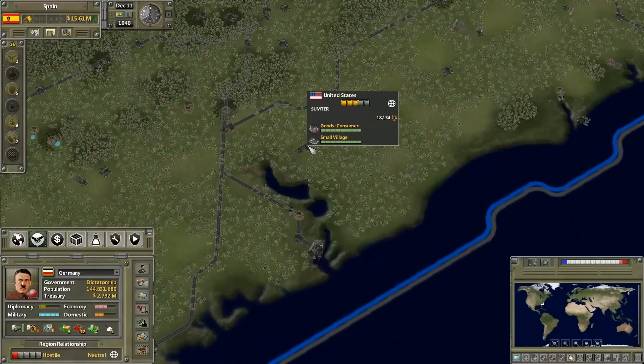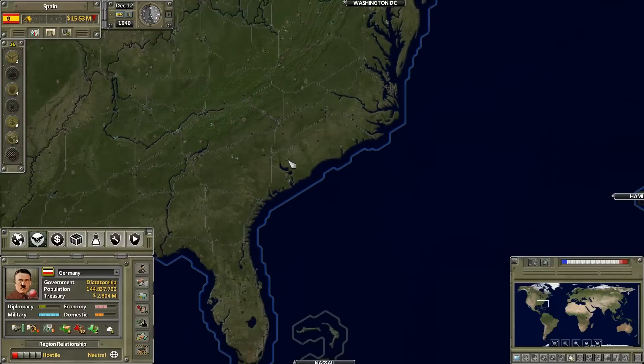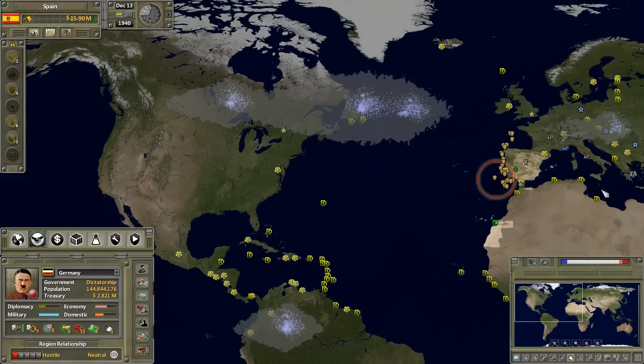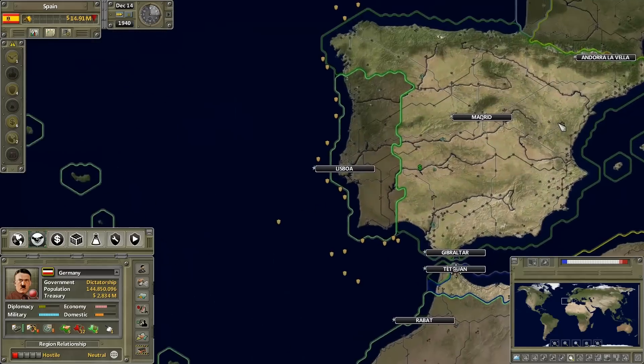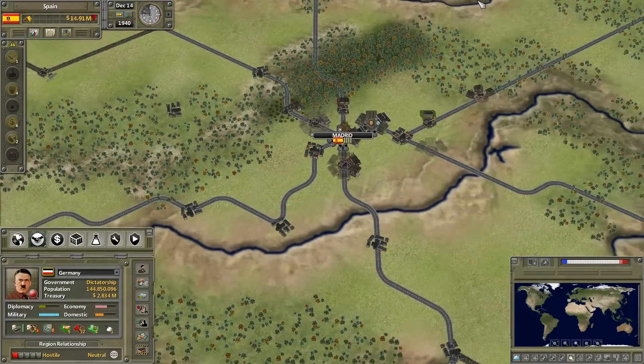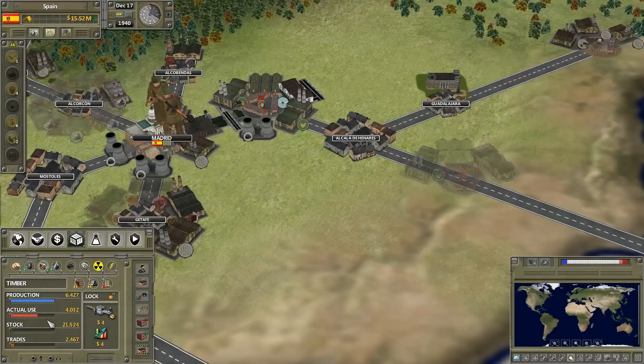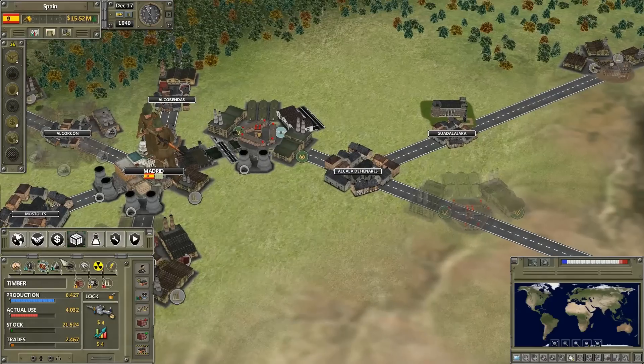I wonder if they have my town in this game — yeah, that's where I live right there. I wouldn't really recommend it to live here, but anyway — check out our timber production, looking good! We have lots of production, lots of capacity, and we're trading lots of it. We're trading all our excess timber, which is good. We basically make it for what it costs, but it's nice to have.